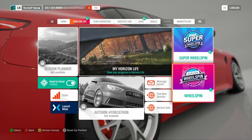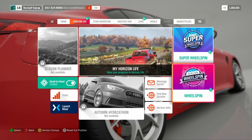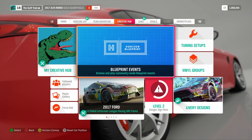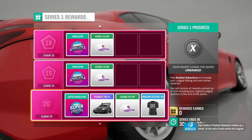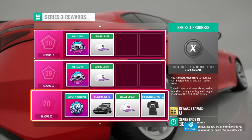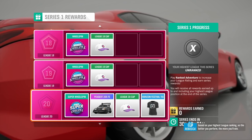Let's start off today with the regular wheel spins. We have hopefully about maybe 20 to go through. Maybe we can buy them in the shop — I don't even know if the shop is currently open. Four weeks of ranked adventure makes up a series. At the end of each series the leagues are reset. You're currently not placed in a league, but here are all the rewards you could win in this series. You'll earn rewards based on your highest league ranking, so the better you perform the more you'll win.